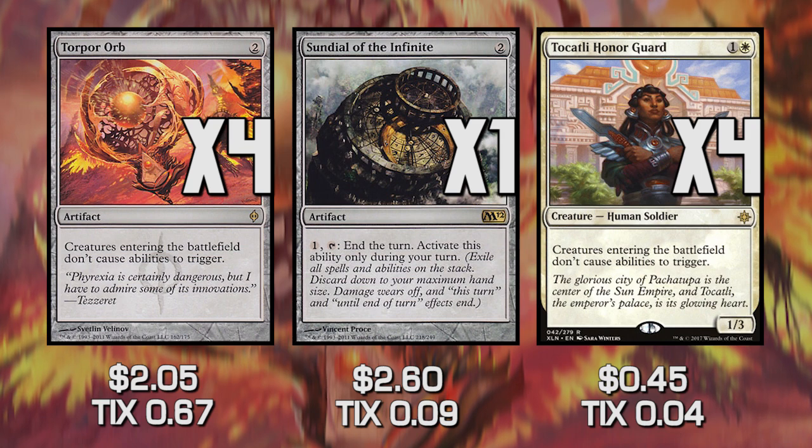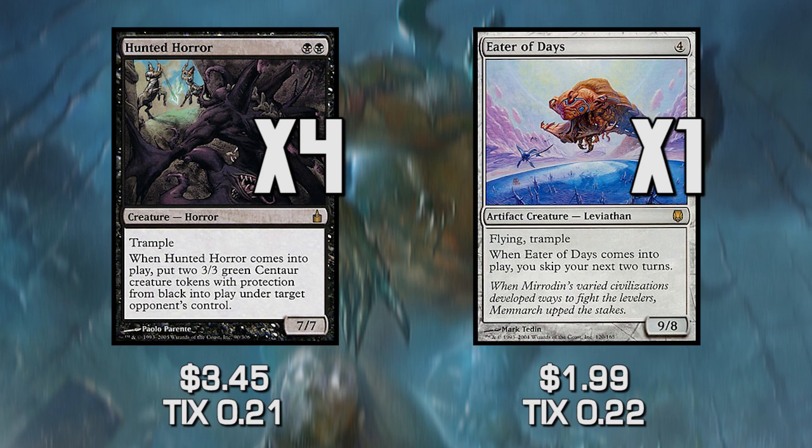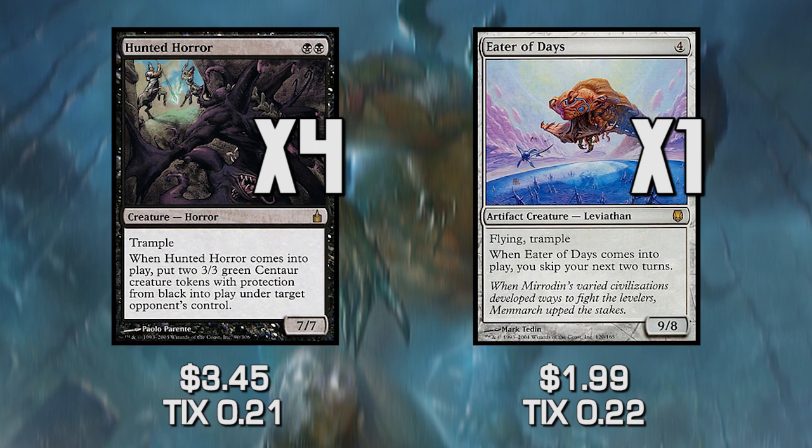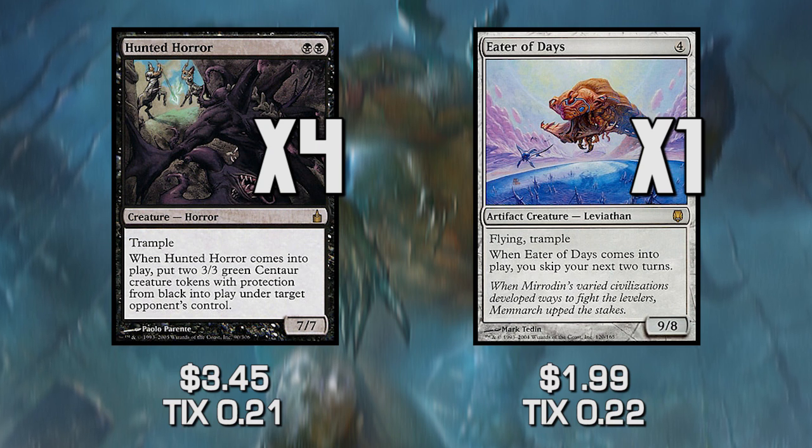We're going to try and play a mid-range deck getting a bunch of value off of playing really bad creatures. The creature package includes Hunted Horror and Eater of Days as the flavor of the month for this deck. Hunted Horror is a 7/7 trample for two black mana, which is freaking amazing. But when it comes into play, your opponent gets two 3/3 green centaur creatures with protection from black. We don't want that trigger to happen — so when the creature enters the battlefield, the trigger doesn't happen. Ta-da! We get a 7/7 trample for two mana.